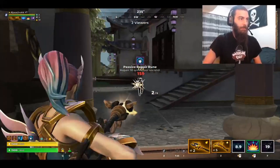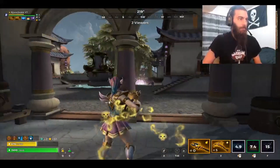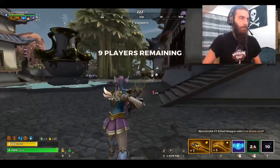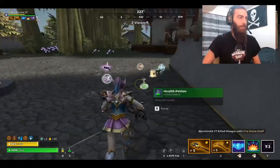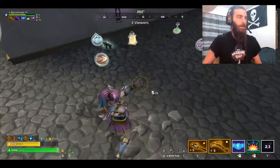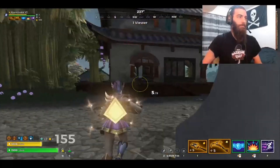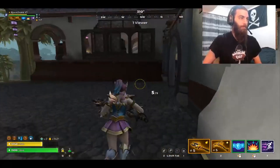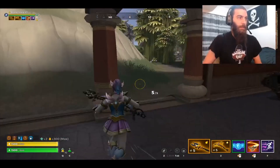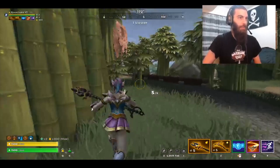Passive repair — that's beautiful right now. Two really good runes right now. Look at this Passive Repair Rune doing work. There's absolutely nothing like having a full armor bar and 10 potions because you don't have to drink them.